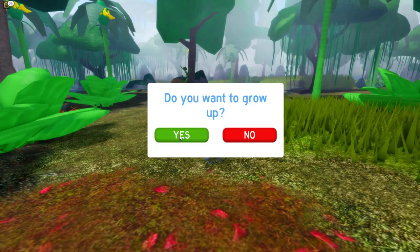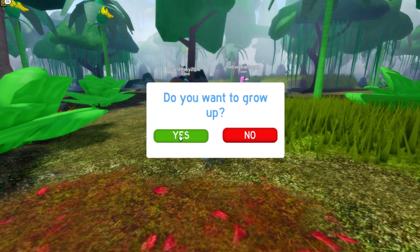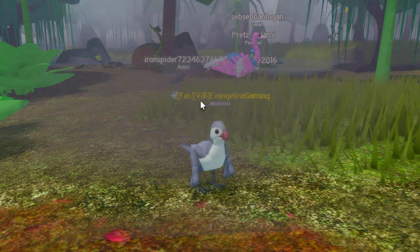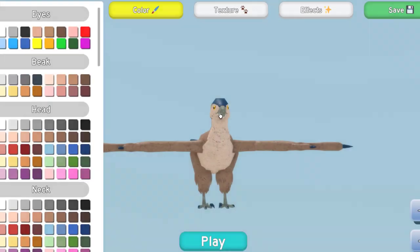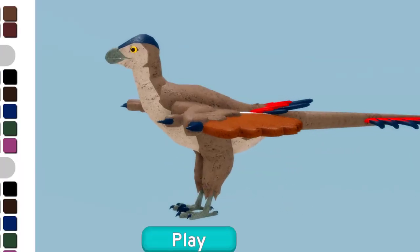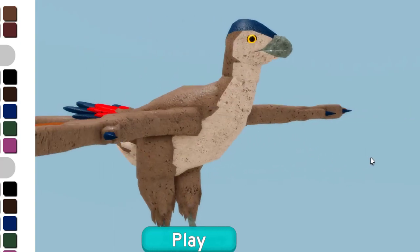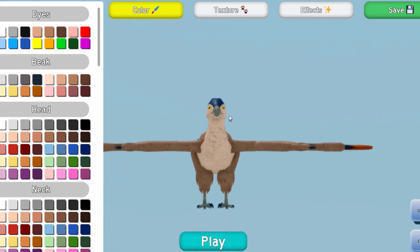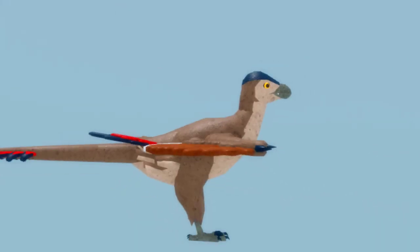Let's go ahead and grow. We want to grow up. Should we make new colours? I think we should. Let's just check out the adult very quickly. I actually like it — kind of reminds me of a mutant chicken. It's got like a helmet on.